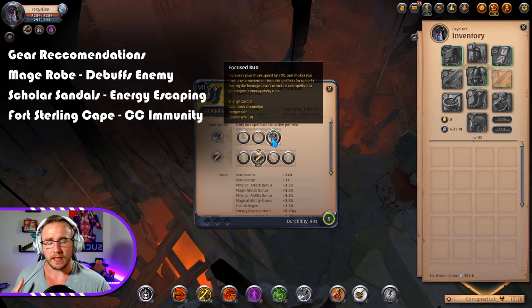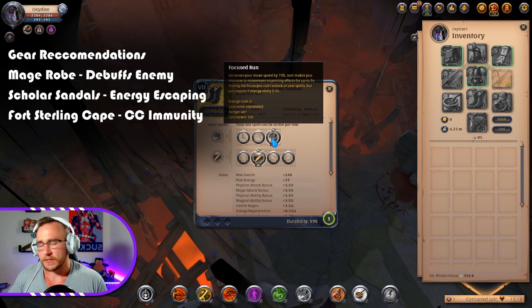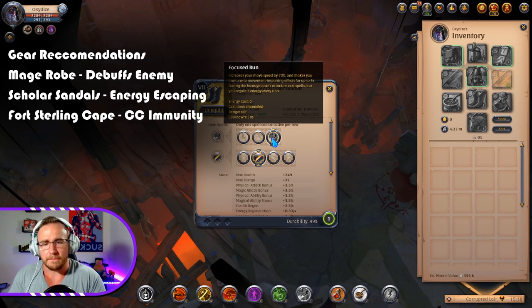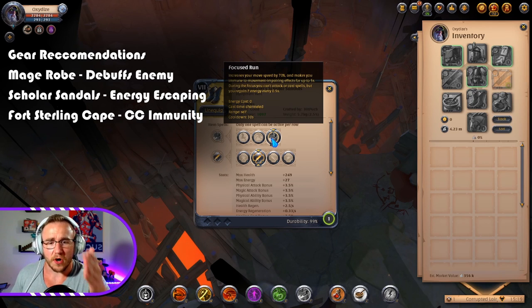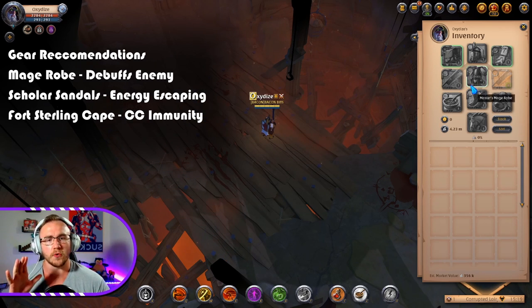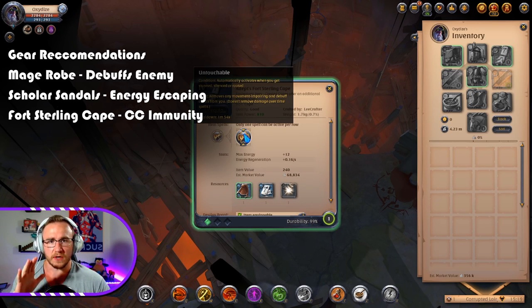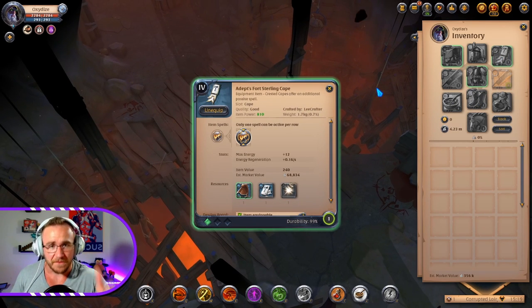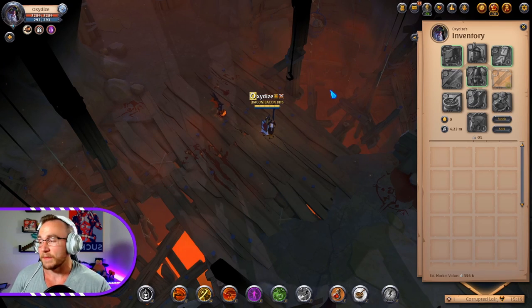I also like to use the scholar sandals in a lot of my builds because they give you energy back, so you don't need a Lymhurst cape or a scholar cowl for energy. You can use these, get a ton of energy back, increase your movement speed by 70% for five seconds, and you're immune to movement-impairing effects — roots, stuns, slows, anything. If you're trying to escape, these are fantastic boots. Finally, for Corrupted Dungeons specifically, if you don't know what cape to use, the Fort Sterling cape is really good for new players because it allows you to get rid of stuns, silence, and roots — much like the scholar sandals. If you want to fame farm or infamy farm without PvP, this is a really good combo for escaping and getting shards.